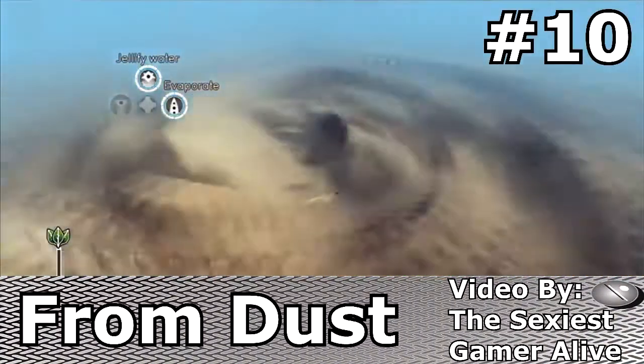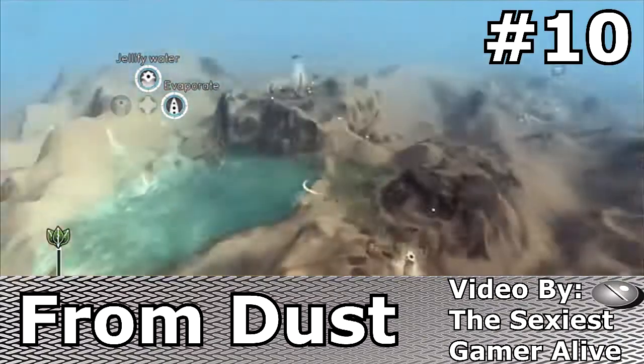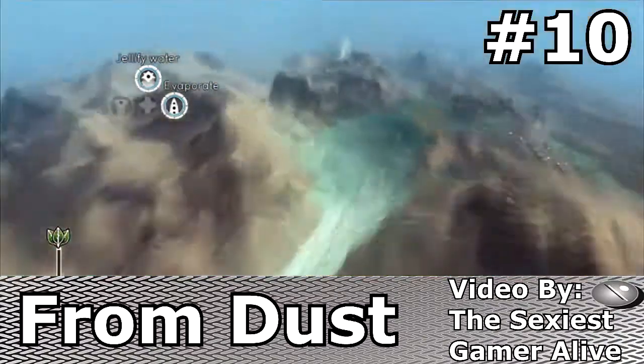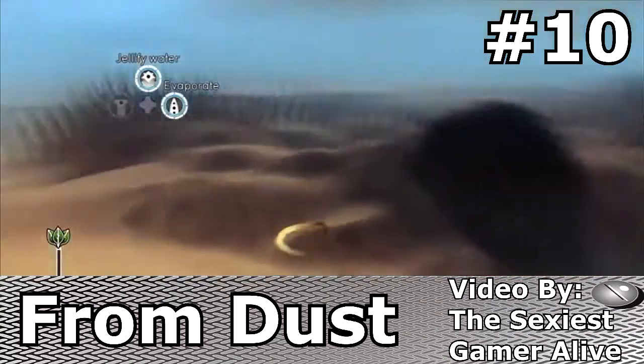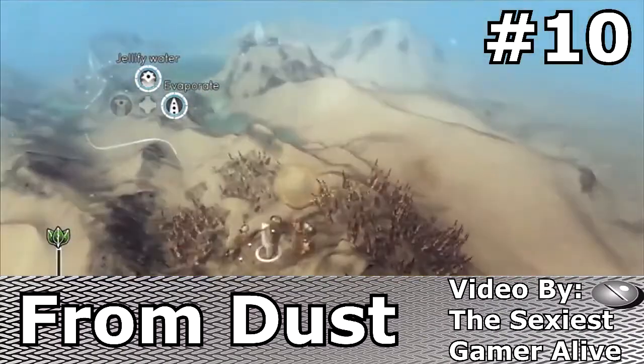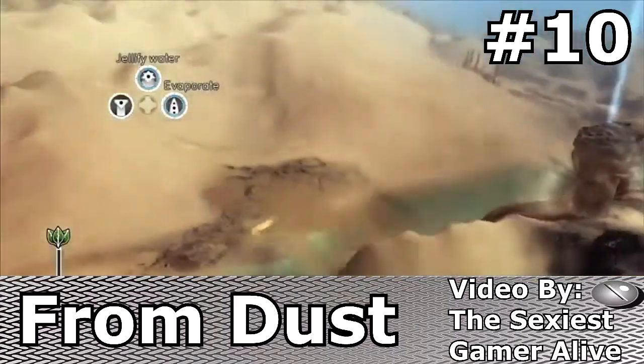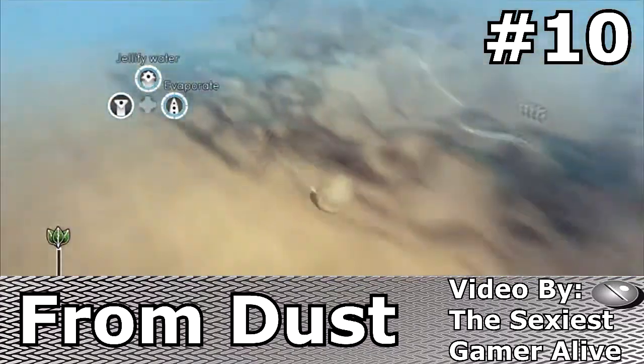Number 10 is the game known as From Dust. In this game you pick up sand and water in order to change the landscape and keep the tribal villagers alive. The physics in the controlling of the water flow is simply beautiful. But just looks can't take you to the top, so let's move on.